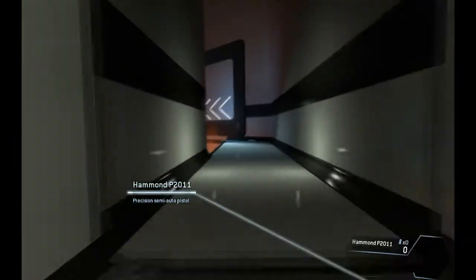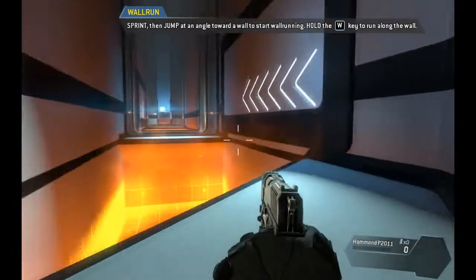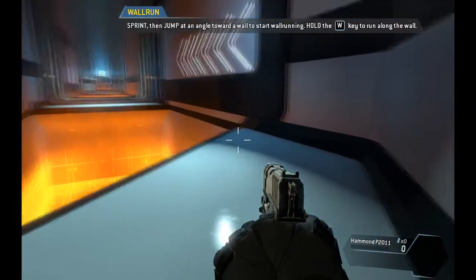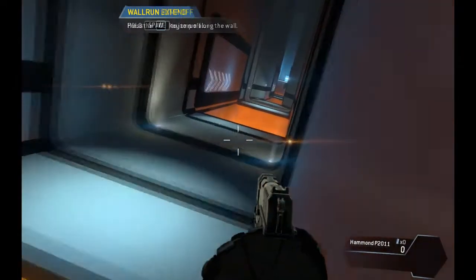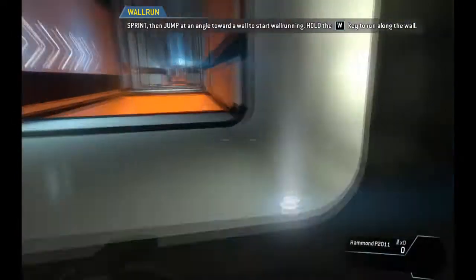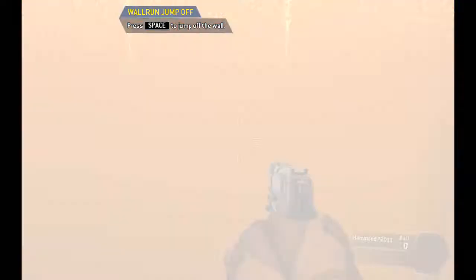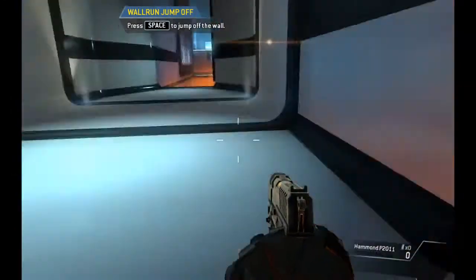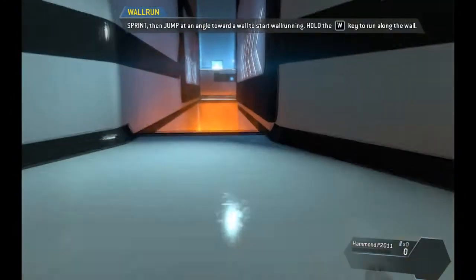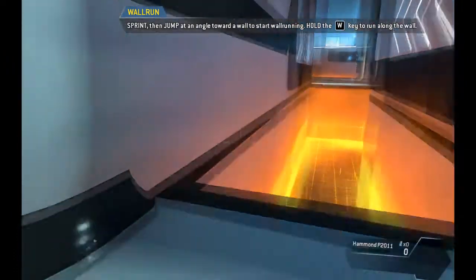As a pilot, your most important piece of gear is your jump kit, which allows you to run on walls. Wall run across the gap to proceed. Wall runs can be chained together to travel farther. Try jumping from one wall run directly into another.